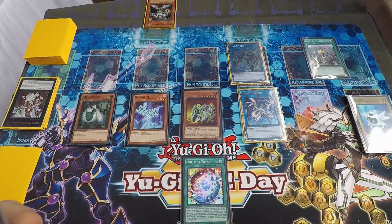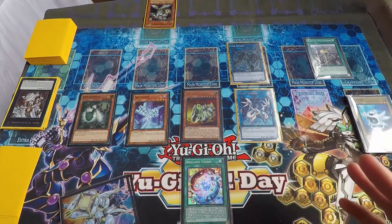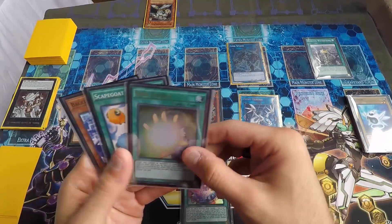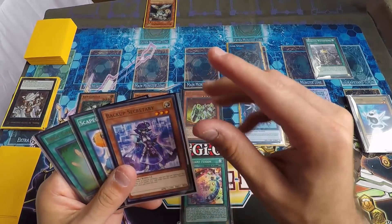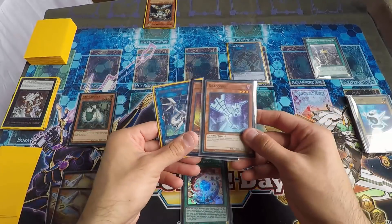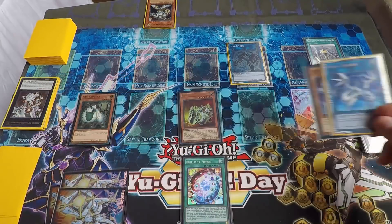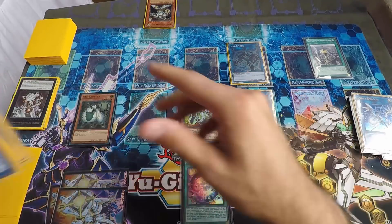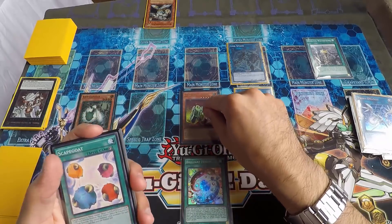Do not forget to apply the Waterfront effect. From here I was a bit stuck, but I looked at my hand and said, okay, there are a few ways through this. I'm going to link into a Link-3 — you guys already know who's coming out — going straight into Trigate Wizard. This is when I was like, okay, this is not that bad.